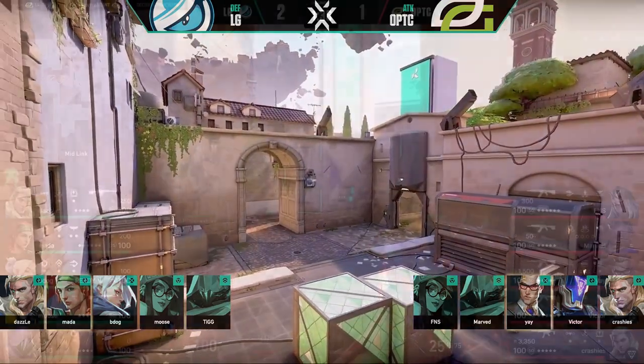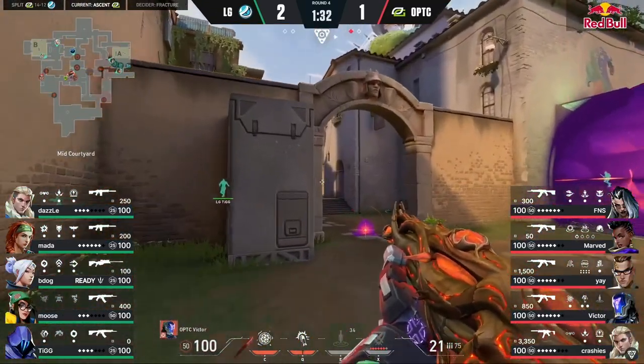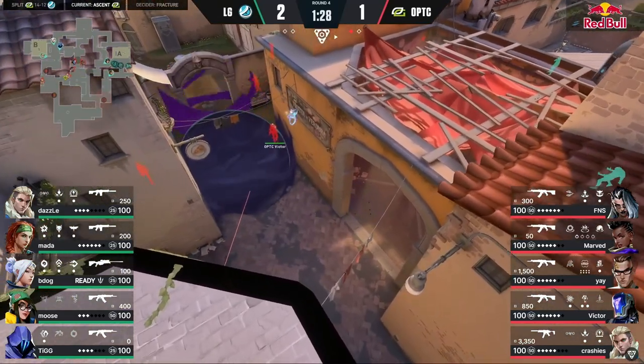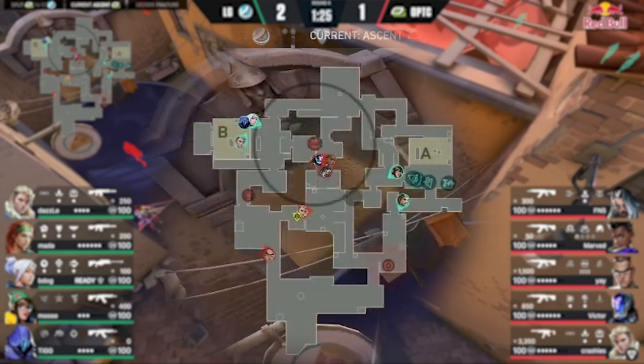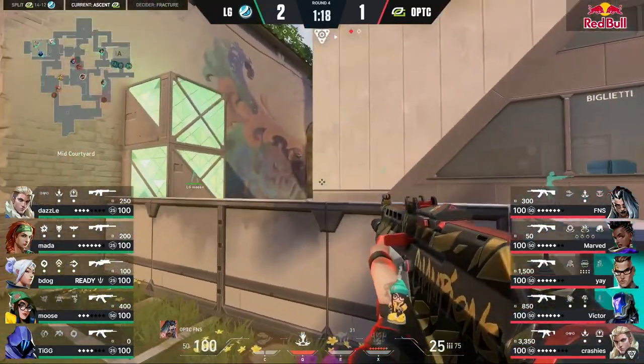To start this round on attack, Optic takes entire control of mid, which leaves LG in a tricky scenario. After Optic takes this control of mid, focus on where the players are for LG on the defensive side. LG has three players bottled up toward B site — the Jett, Sova, and Omen — leaving two players to anchor A site: Sky, who's pushed all the way through A main, and Killjoy, who's sitting in tree room.